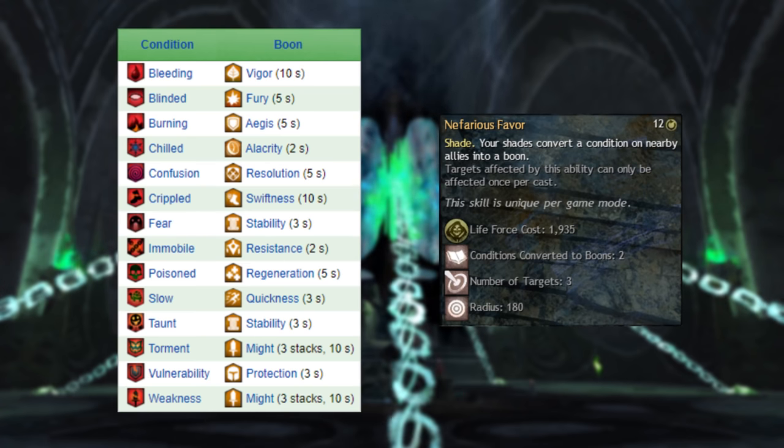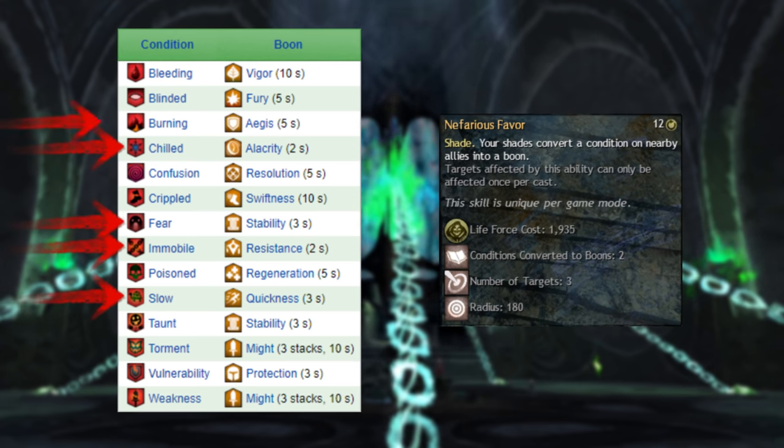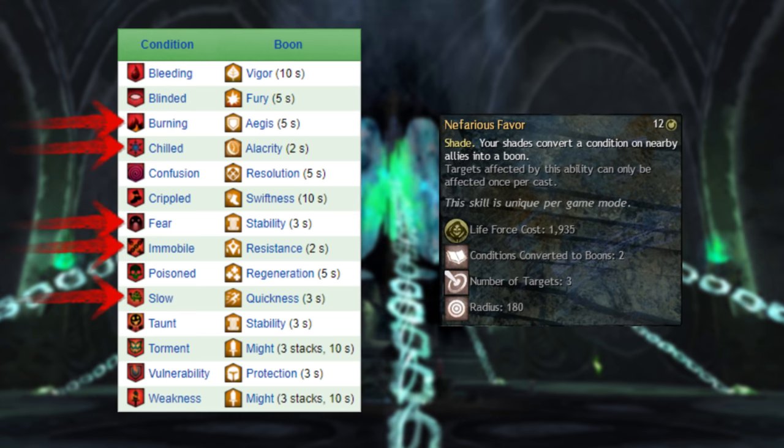Nefarious Favor converts a condition into a boon, making it particularly great when facing slow, chill, immobilize, fear, or burning, turning them into quickness, alacrity, resistance, stability, and aegis respectively.